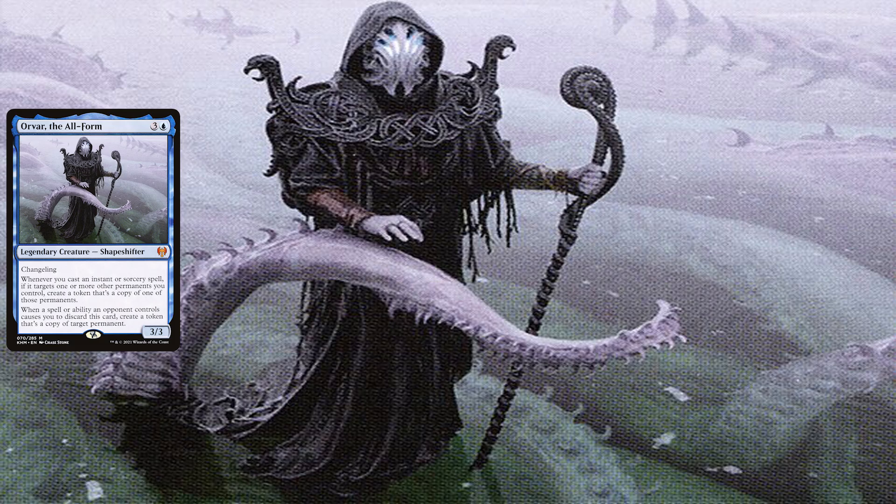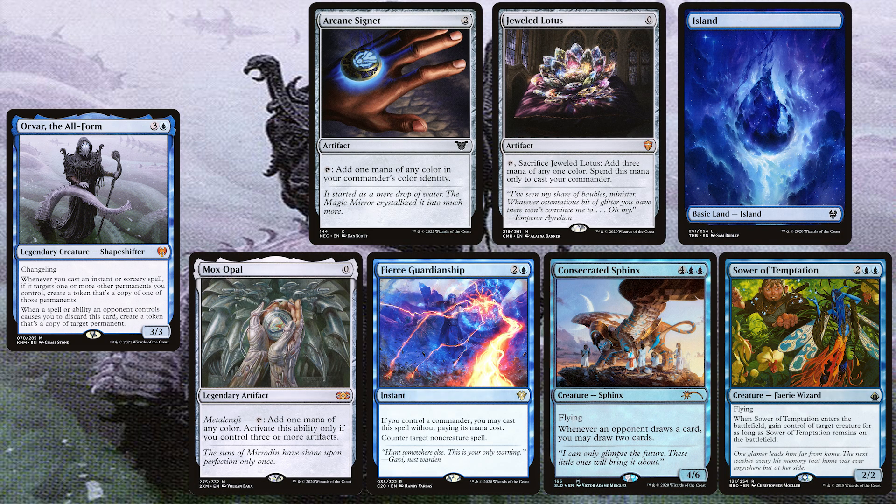Going second, we have Jeff playing Ovar the Allform. His opening hand contains an Arcane Signet, a Jewel Lotus, an Island, a Mox Opal, a Fierce Guardianship, a Consecrated Sphinx, and a Sour of Temptation.